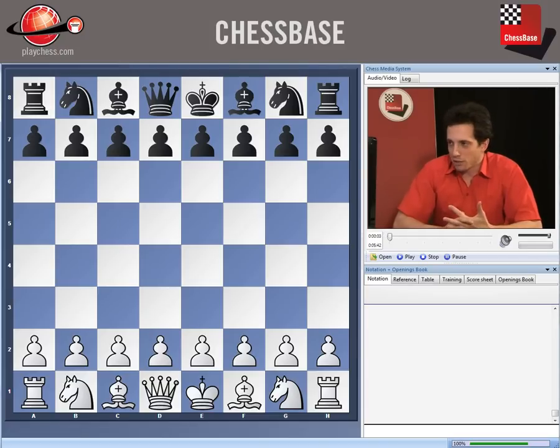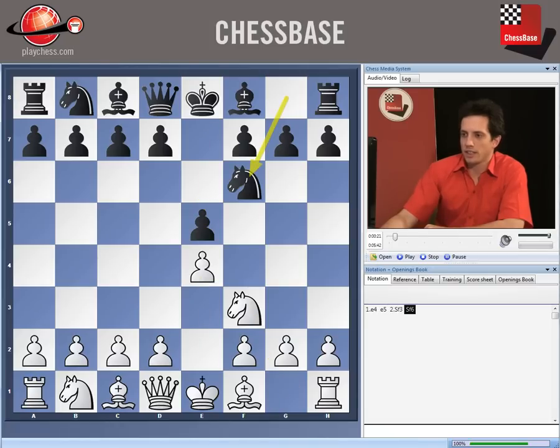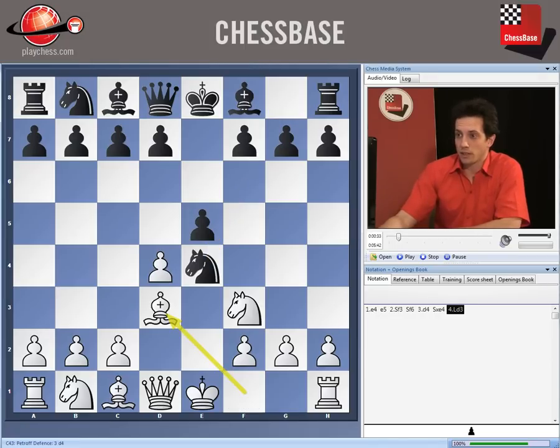Hello dear chess friends, we continue the study of the Russian Defense. The variation we will look at in this clip and the following clips is third move d4, right after Knight f6. After e4 e5 Knight f3 Knight f6, white plays d4. The best and actually the only move for black is to take on e4 with the Knight. White plays Bishop d3, black plays d5, and white has two possibilities.